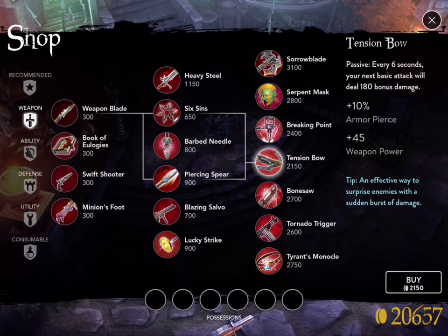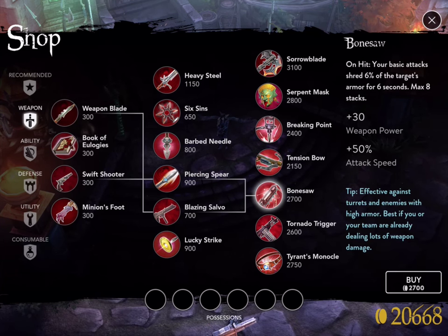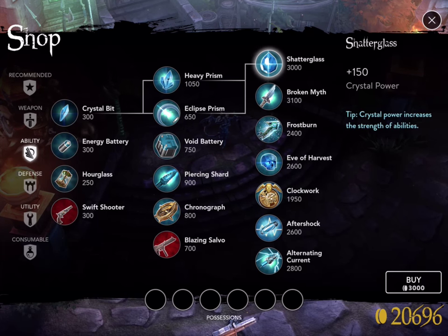Just take three seconds to click on the end-line item you want, look at the path — if I want Bone Saw, I need to get Piercing Spear and Blazing Salvo — I know that, so start shopping, start fighting, do whatever you want to do.